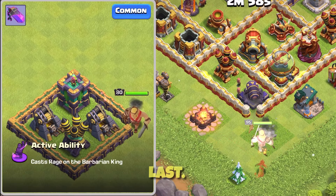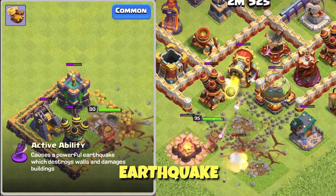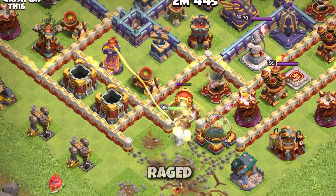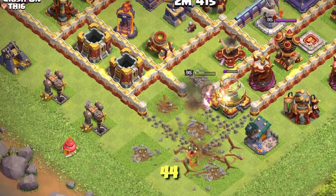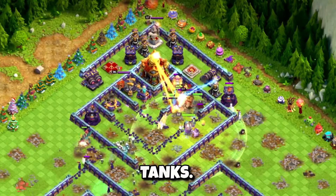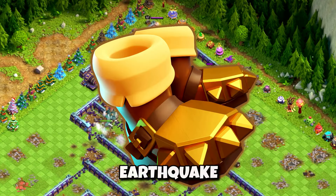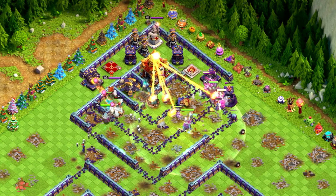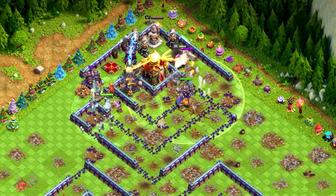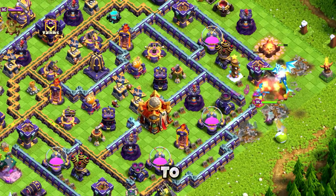I saved the best for last — the Barbarian King with 5 different equipment abilities: Barbarian Puppet, Earthquake Boots, Rage Vial, Vampstache, and the Giant Gauntlet. Starting with the Barbarian Puppet — it summons a pack of Raged Barbarians, and at max level it summons 44 units with 2550 hit points increase, making the Barbarian the master of tanks. Great equipment for all attack strategies. The Earthquake Boots cause a powerful earthquake that destroys walls and damages buildings, very similar to the Earthquake spell. If you use 8 Earthquake spells during an attack and walls are still blocking your way it helps, but I prefer the other options.